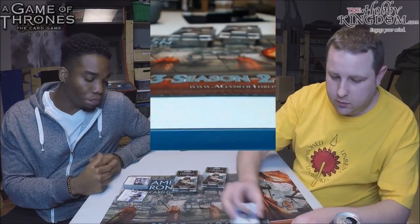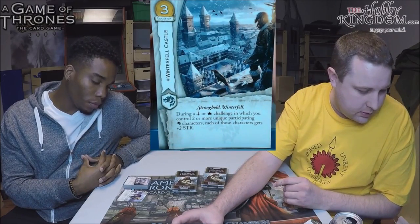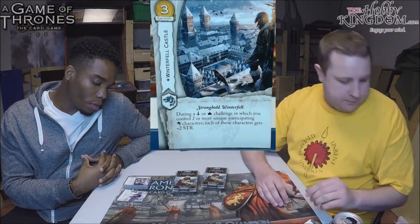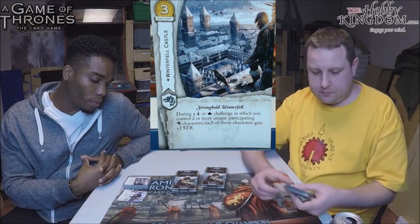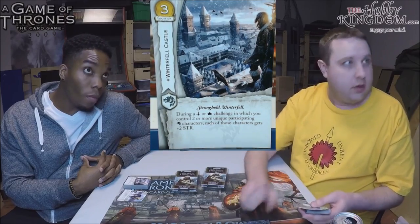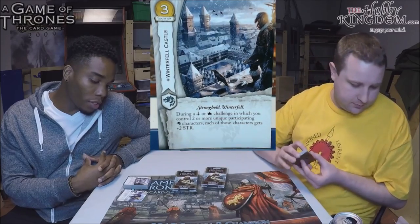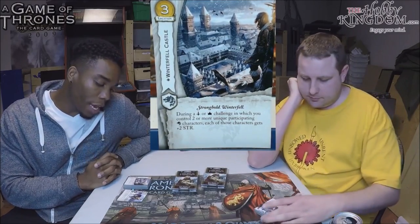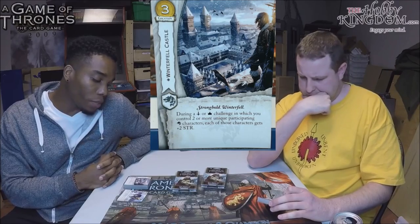Next card: Winterfell Castle. It's a three-cost location with the Stronghold and Winterfell traits. During a military or power challenge in which you control two or more unique participating Stark characters, each of those characters gets plus-two strength.